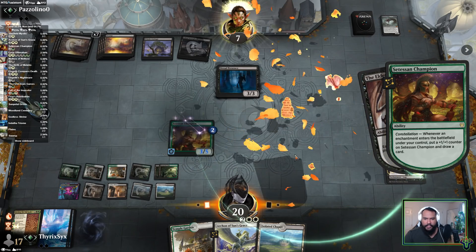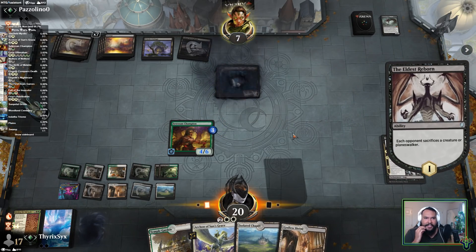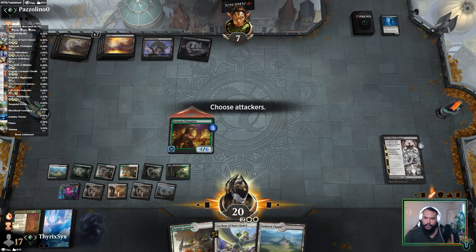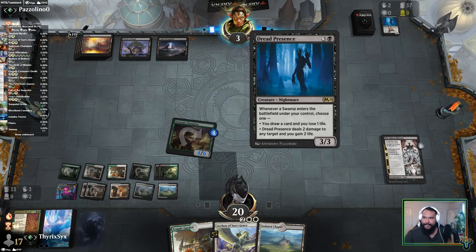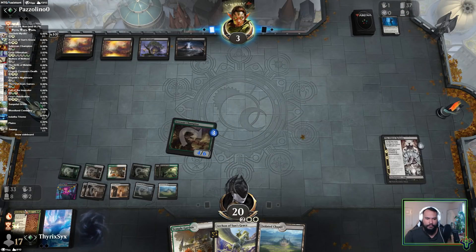I should have kept that Godless Shrine in my hand because I could have triggered Setessan Champion. They're dead on board. It's kind of like an old-school version of mono black — I haven't seen any new Kaldheim cards from them yet. I don't think I've ever played maindeck Massacre Worm in mono black, and this might not be Chromatic Black — it might just literally be mono black control. Opponent is deciding to rope, unfortunately.